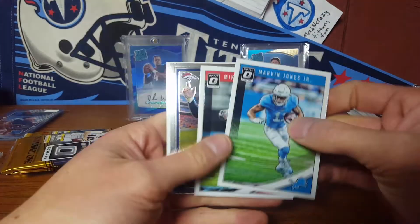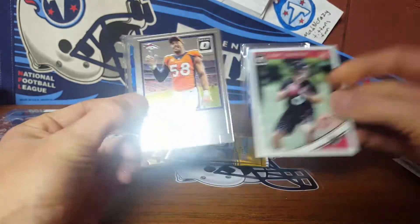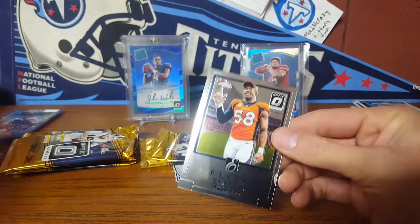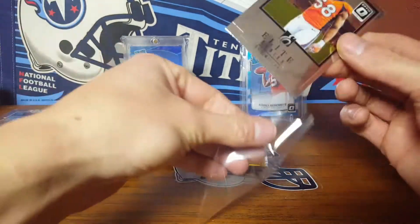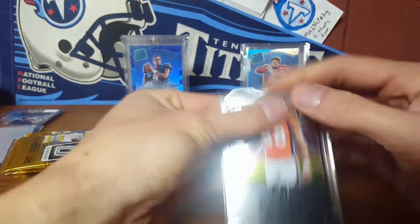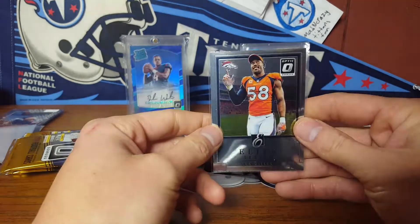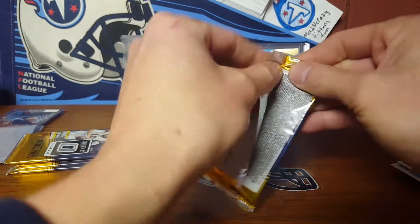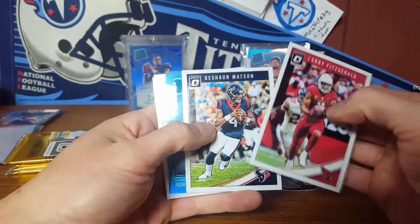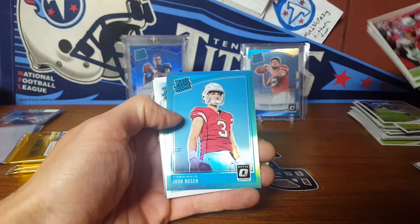We got Marvin Jones Jr., Mike Evans Elite Series, Von Miller, and Kirk Cousins. Let me just get a whole pile of these things out here. I'm not a big fan — I like the original Donruss inserts better than this kind of flat foil look. That's me — everybody has their own preferences.